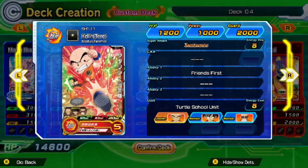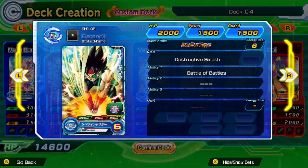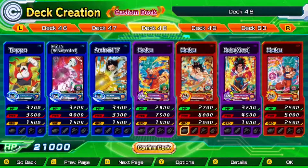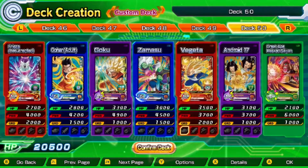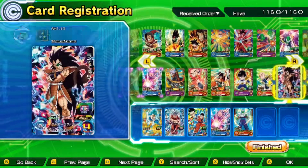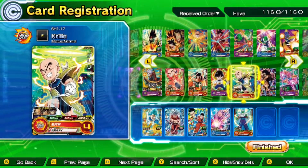Super Dragon Ball Heroes features over a thousand cards to unlock, and you'll use these to build your own perfect team of seven. Save up to 50 customized decks to be prepared for any situation. Building a deck is all about coordination — pick heroes who fight well together and whose abilities will complement your team as a whole.